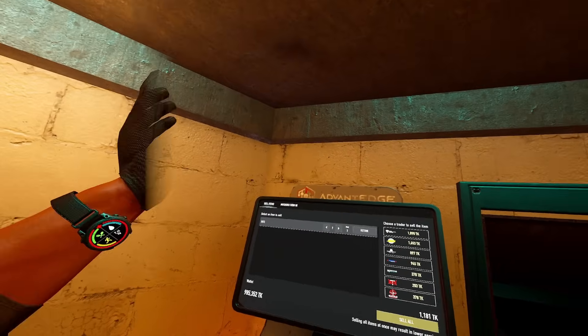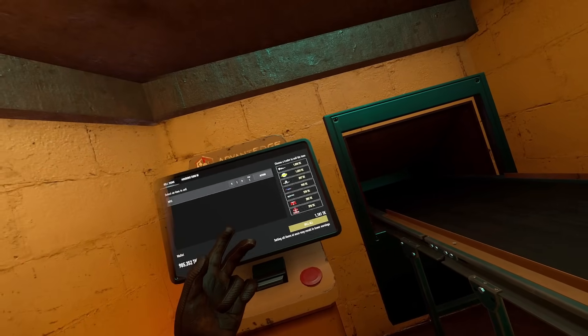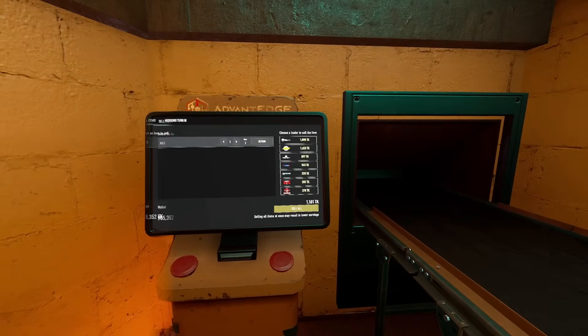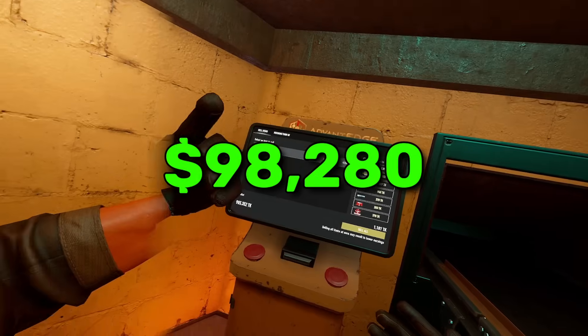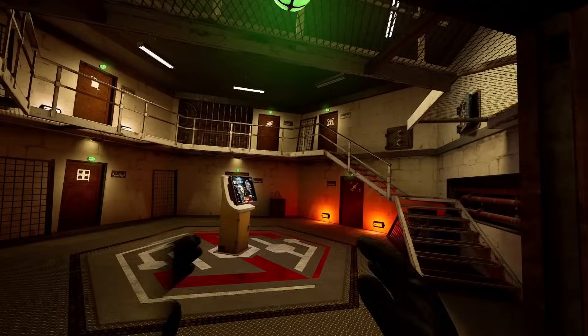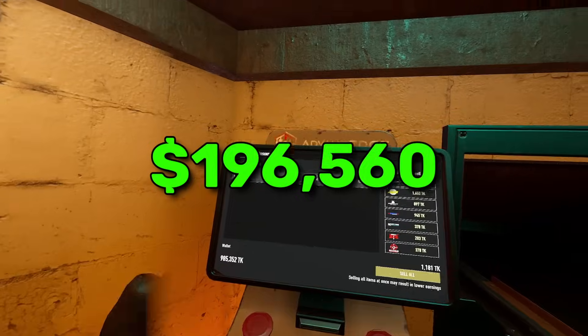Now let's say you had a level 2 nursery but still just a level 1 med block, so you're still only making 2 NRSs per craft. But now you have 26 plants instead of only 13. You're making exactly double the last amount, which is 98,280 Karunas. But now let's say you upgrade your med block to level 2 — now you're crafting 4 NRSs per product, and you're going to be making a total of 196,560 Karunas.